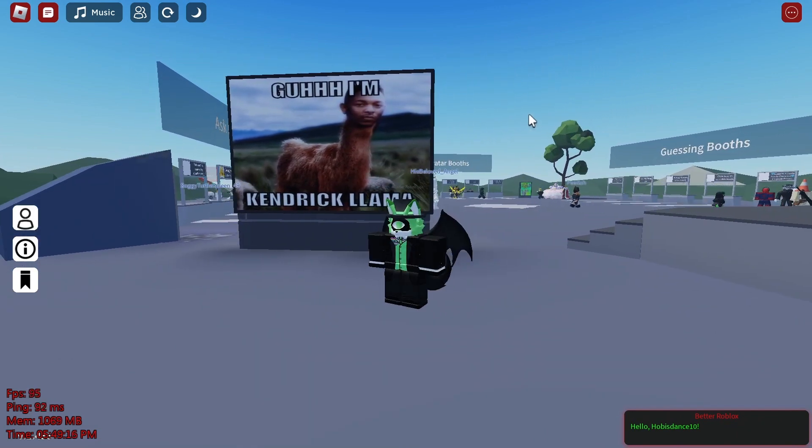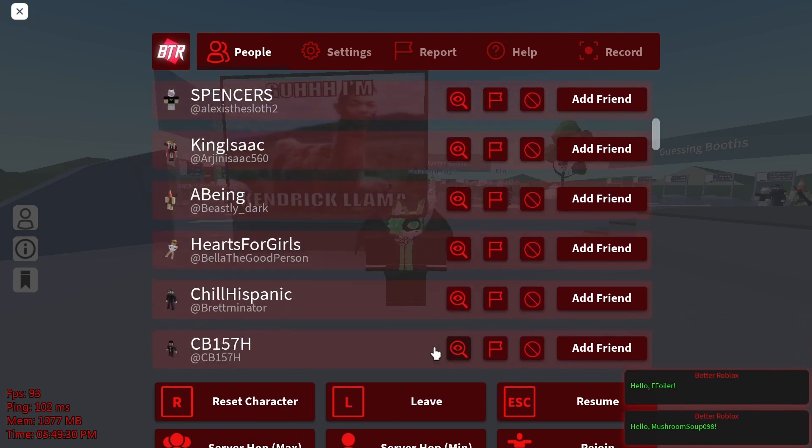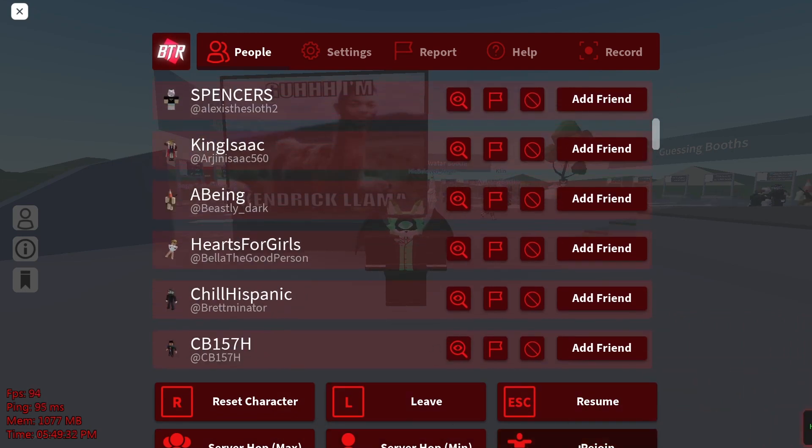But let's run through the settings of this. If you notice, y'all probably can't see, but we have in the bottom: server hop max, server hop minimum, and rejoin.